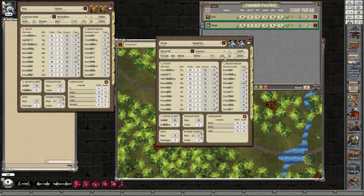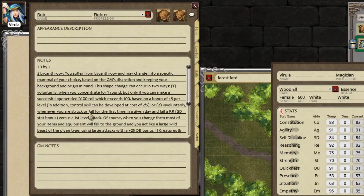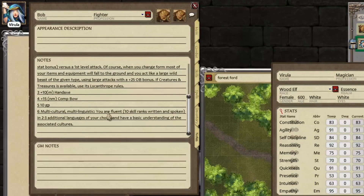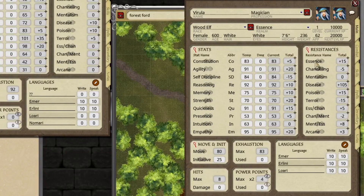As a reminder, in two previous videos we created two level one characters: a spell user and a non-spell user. We have Bob the Fighter, who is a shapeshifter from a multicultural, multilinguistic background. And then we have Virula, a magician — seven foot six inches tall, 236 pounds, superior strength, plus 20 strength bonus, but weirdly, only eight hits.